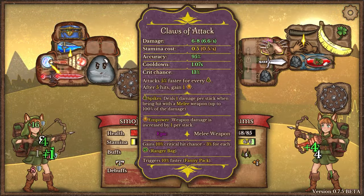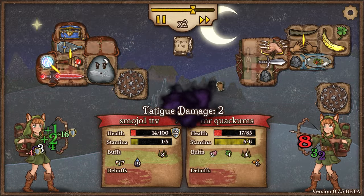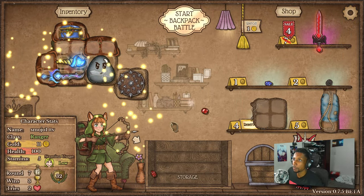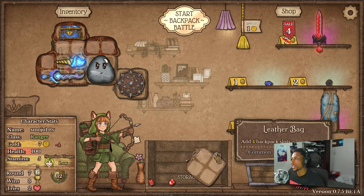Versus the hero sword — mana, I mean stamina is horrible. Weapons are not attacking. That was a bit of a critical at the end, we almost won that one. Good game though. Look at that — let's go ahead and get that leather backpack.